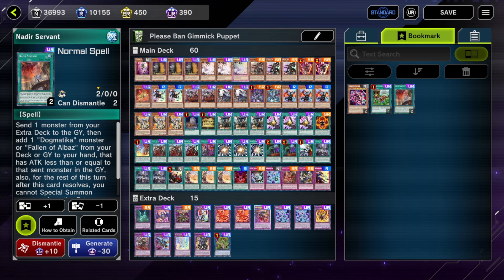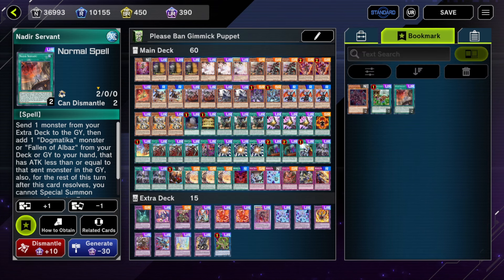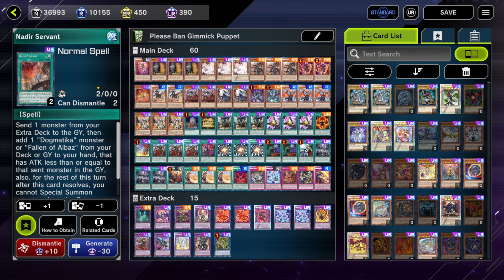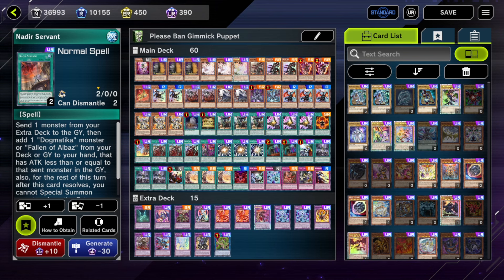Nadir Servant is not good going second — if I activate it in the face of an opponent's board, my plays are over and I have to move to main phase two. I can't put up any more fusions, can't put on pressure, and have to wait until the end phase to get resources back. Getting extra resources and a Cartasia on the field doesn't help if I didn't deal with their board first — it won't cut it against five Snake Eyes monsters already on the field. I only feel comfortable with Nadir Servant going second if I've already broken most of their board with the Branded engine, and at that point I'm probably in a good position anyway.